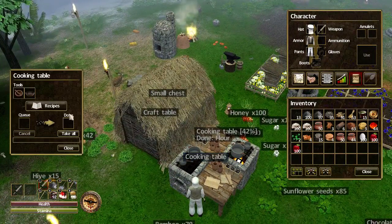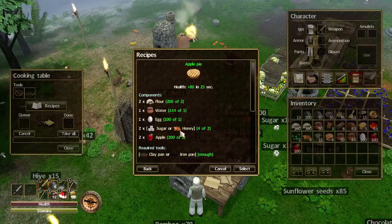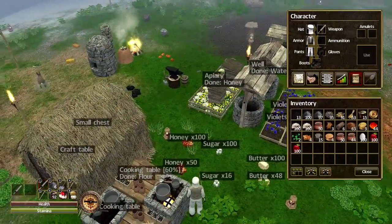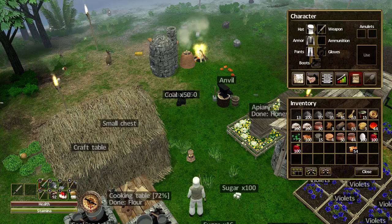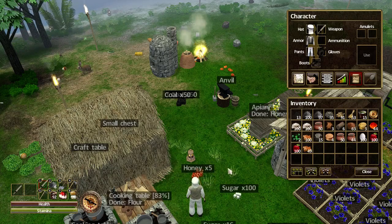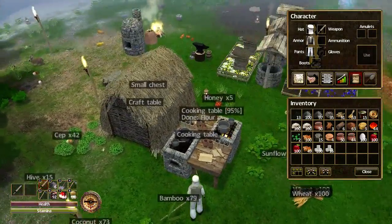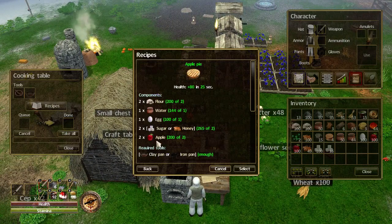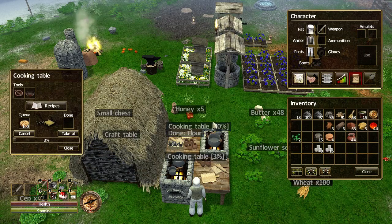Let's have a look and see how we are doing. The last thing we need is honey and sugar. I'm going to need five honey to make the altar, so make sure you keep five honey if you want to build an altar. Let's grab that sugar. We should have enough now to make 100 apple pies — there we go, we've got everything we need. Let's select 100 and get them cooking.